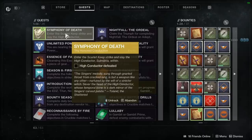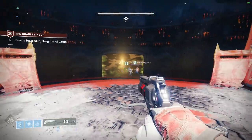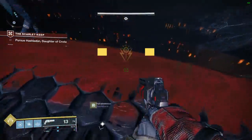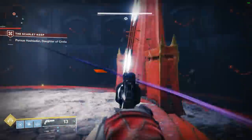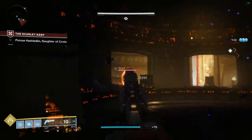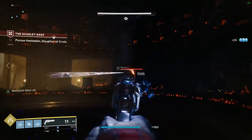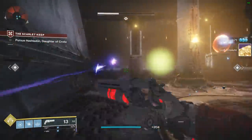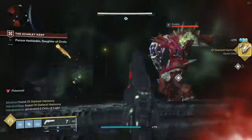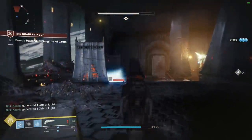After that, you need to do the Scarlet Keep Strike. You need to kill the High Conductor. We found this enemy on the elevator sequence, but we think you have to drop down below and kill the wizards to spawn it. We had people asking where we found it — we dropped down, saw a bunch of wizards, and think that's how you spawn the High Conductor. Kill those wizards, and the next piece is going to be in your hands.